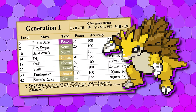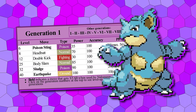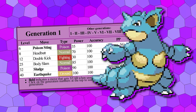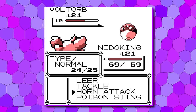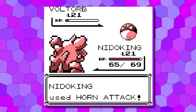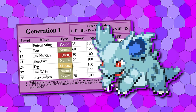While the Nidoran Queen line has always been overshadowed by the King, we've given it Bite earlier to match the male line's early Horn Attack. Nidoran Queen will learn Body Slam at 25, Sludge at 32, and Earthquake at 40, whereas Nidoran King will see a similar set with Thrash replacing Body Slam at 25. Interestingly, if you're willing to sacrifice that early power spike, you can hold out the evolution to level 24, where Nidorina and Nidorino will exclusively learn Dig.